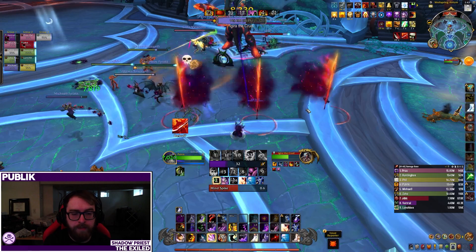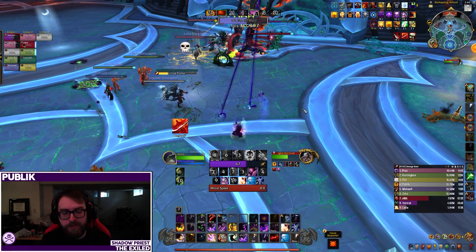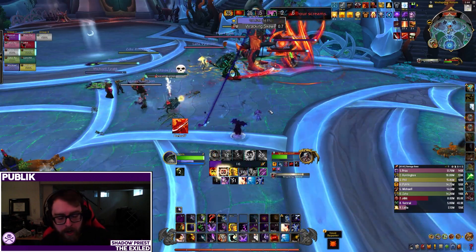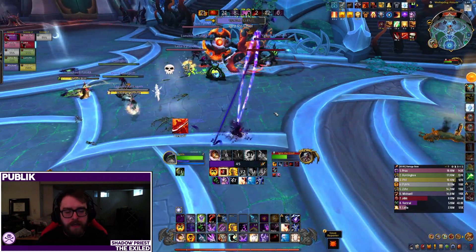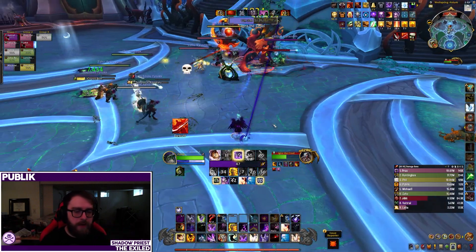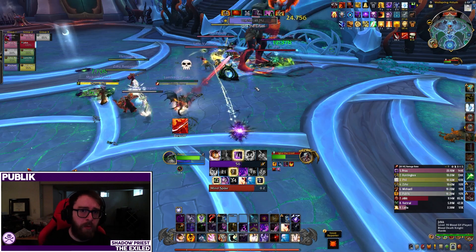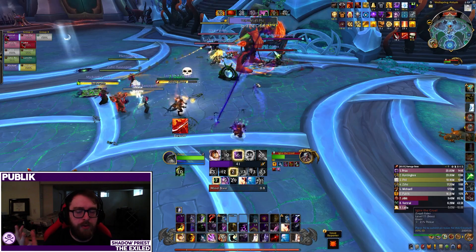The fight is a pretty single target burn boss again. The intermission this time is a little different — the boss does not go immune, so you can full DPS during this phase. A few members of your group have to soak these circles on the ground, and once enough soaks happen it will finish the transition. You're basically picking the mechanic that the boss is going to get afterwards. On heroic we only had to pick one of these. We experimented with all three — depending on which one you pick, you get a different mechanic, which is kind of neat.